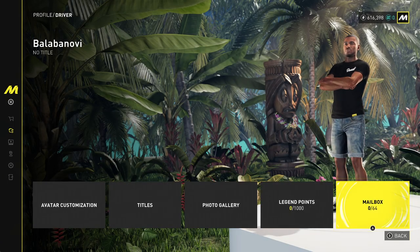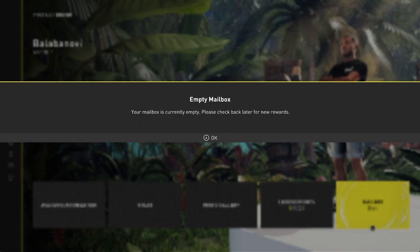Over here you will find the mailbox, so you can select it in order to find your items. My mailbox is empty, so I have this information.